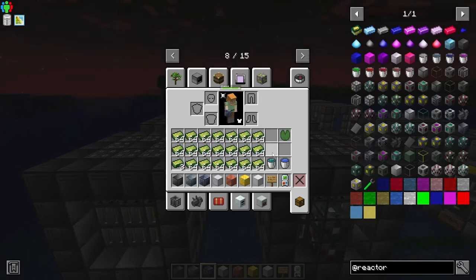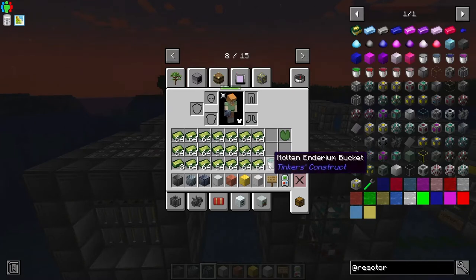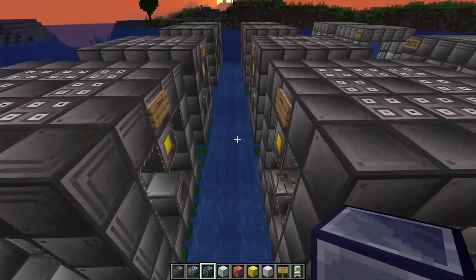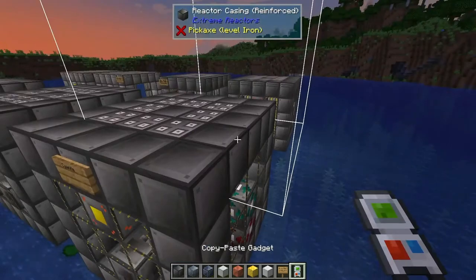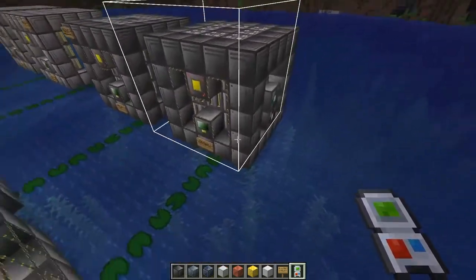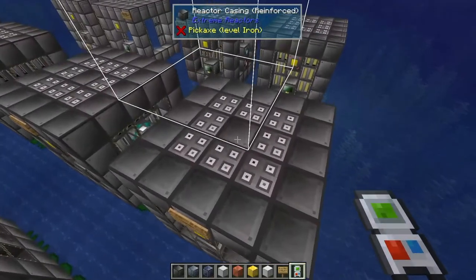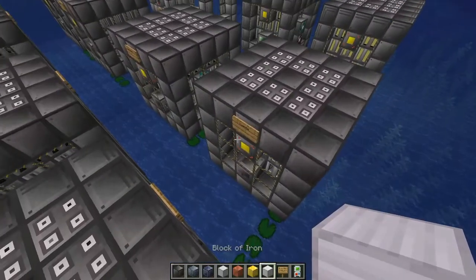My question in this video is: what are all the different coolants? There's nothing listed in the book that tells you. We know water is a coolant and molten enderium is not. I built eight more reactors to try out different coolants — I used my copy-paste gadget and copied a reactor with molten enderium in it several times, then changed the coolants on each.